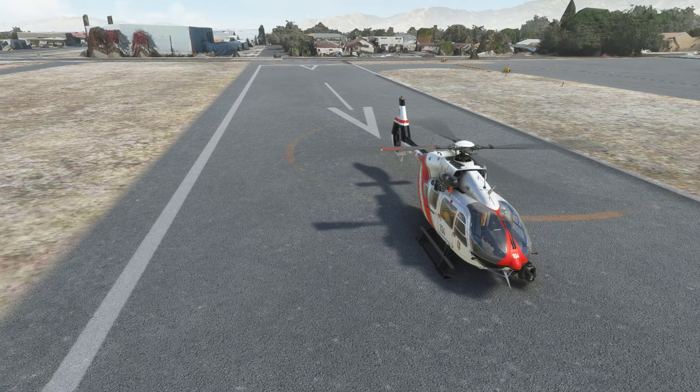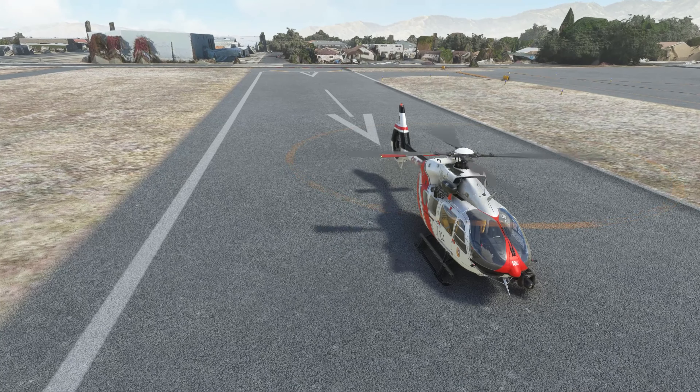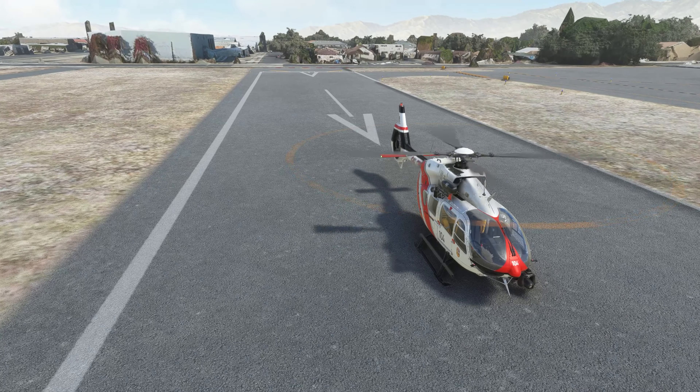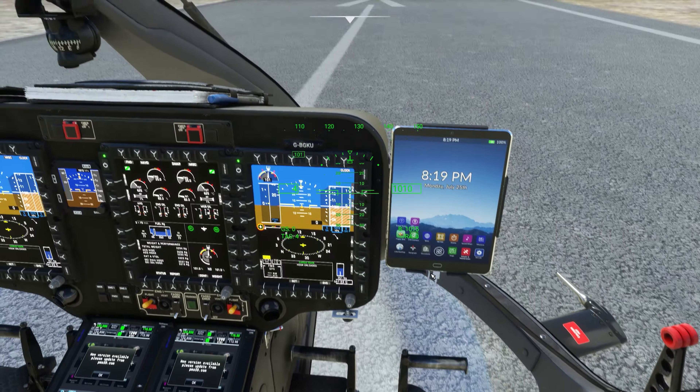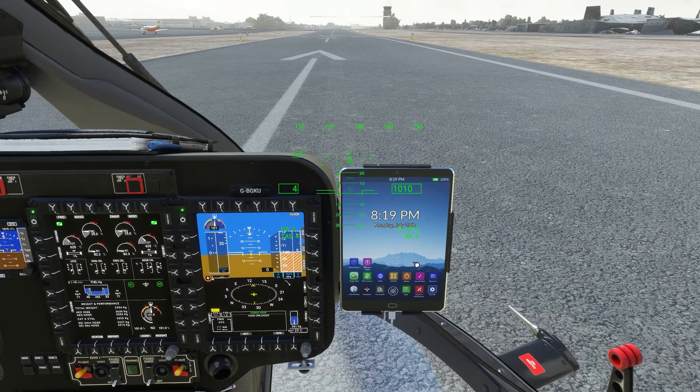Hello, I'm Tactical Pascal, welcome to the channel. I hope this finds you all safe and well. This is the H145 by High Performance Group and in this Microsoft Flight Simulator video, we're going to want to put out some fires — because why not, eh? So let's have a little look, if I can stop shouting so much into my microphone.